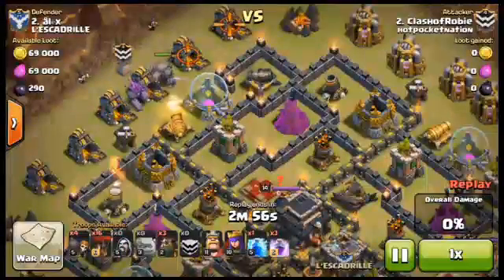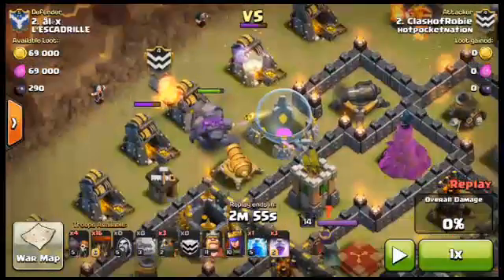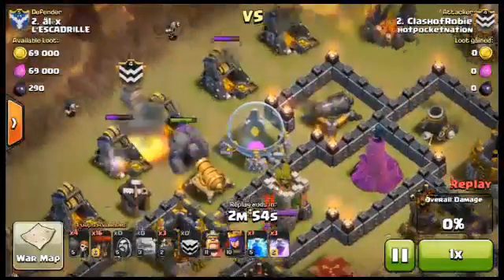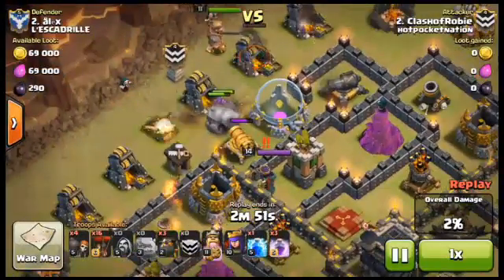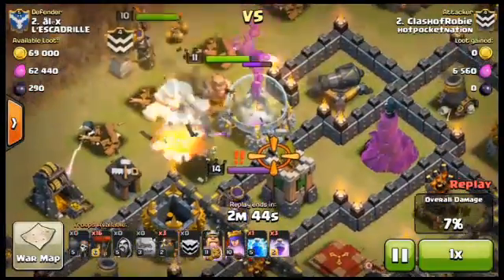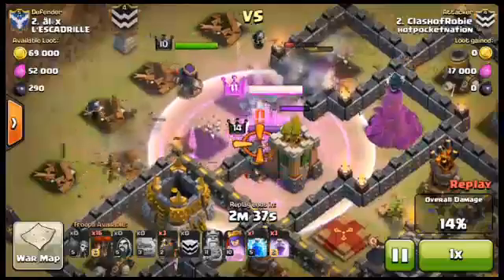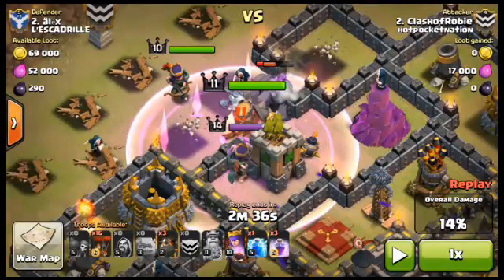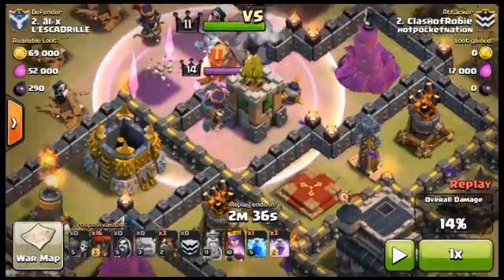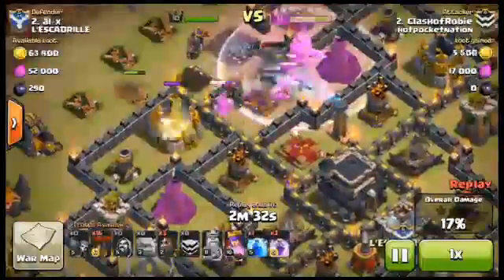Drop the Golems and they're going in. The Wizards are strategically placed to take out outside buildings so heroes don't go window shopping on the outside. Waiting for Wizards to clear those, the Archer Queen locks onto the Golems. The King tries to go wide but a Wizard takes out a Gold Mine, funneling him inward. Wall Breakers go, King locks onto the enemy Queen, and I use his ability to take her out faster and spawn Barbarians to protect my Queen.